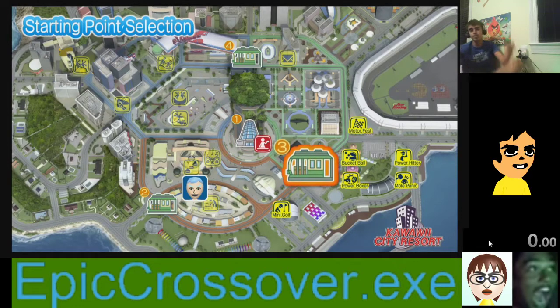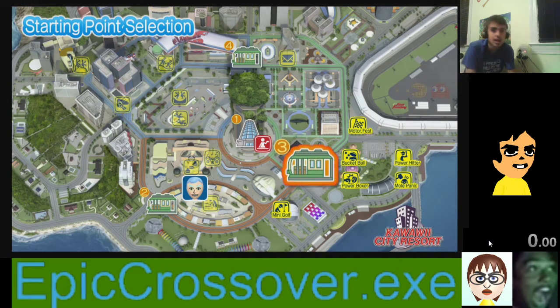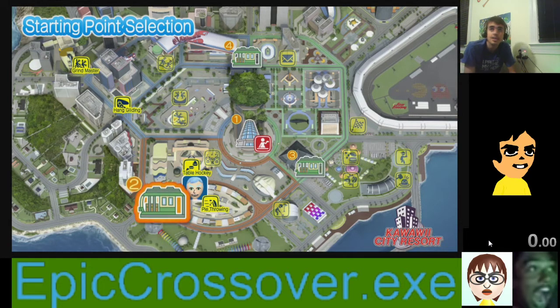Hello everybody, this is Epic Crossover, and I will show you how to speedrun the category known as All City Chests. It's an IO category for Go Vacation, which is the game I'll be showcasing today. This is going to be the Switch version — I'll do a Wii version eventually. It basically follows the same thing except there are different controls for the Wii, so we'll get back to that later.